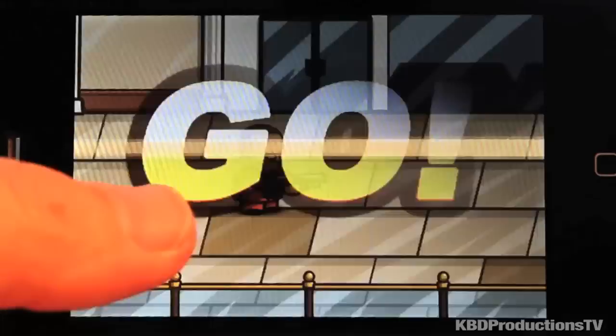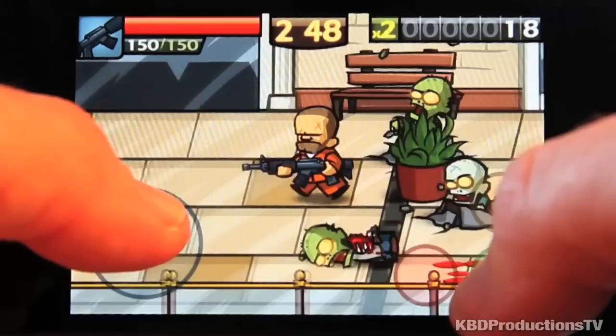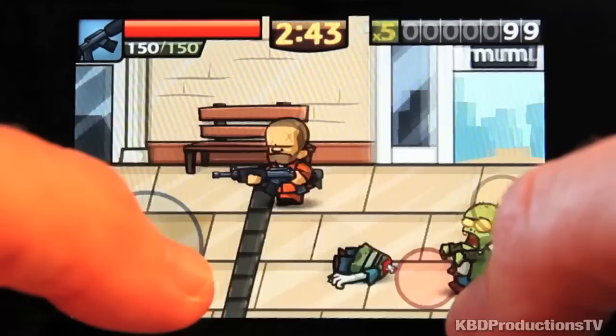Your thumb on this side controls your direction and these are your three weapons. Right now I'm on shotgun. Look at that — blood! Nice. And this is my assault rifle. You get to pick up ammo, you get to pick up money.